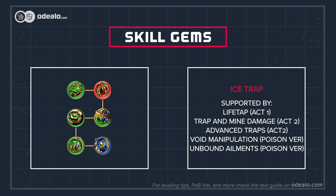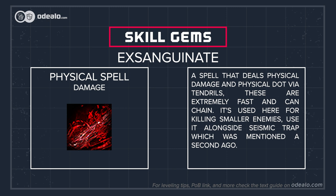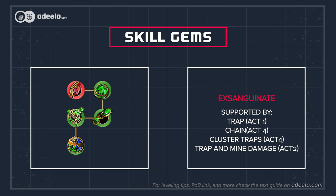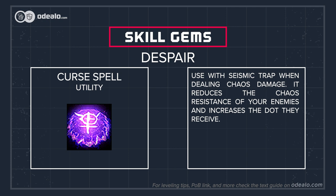Link seismic trap with Swift Assembly, Life Tap, Trap and Mine Damage, Advanced Traps, and Brutality support gems. Brutality disables all other types of damage, so don't use it if you want to apply poison. If you can cause poison and don't deal any elemental damage, use Unbound Ailments and Void Manipulation. Exsanguinate is a spell that deals physical damage and physical DoT via tendrils — extremely fast and able to chain — used here for killing smaller enemies. Link it with Trap, Chain, and Cluster Trap support gems. If you're using Deerstalker boots with built-in trap support, you'll be able to fit a fifth gem; go for Trap and Mine Damage. Herald of Agony should be used to gain an additional chance to poison, and for a curse, pick Despair — it's great with poison damage.